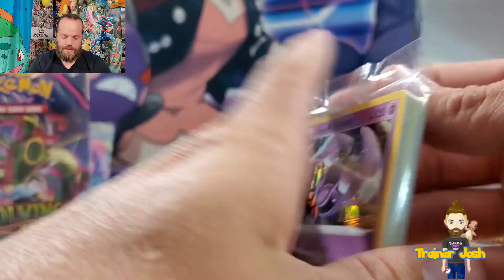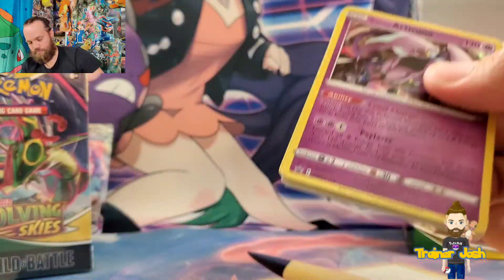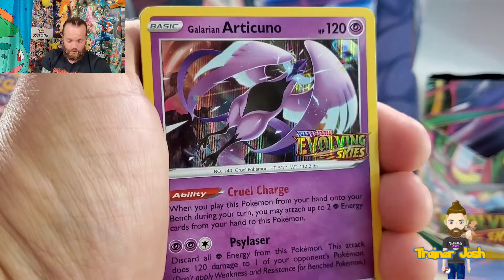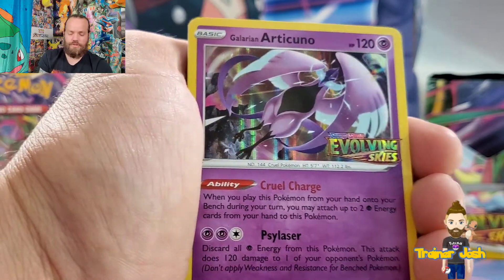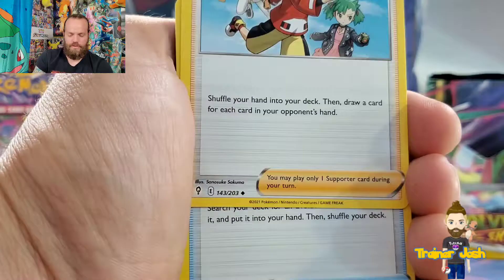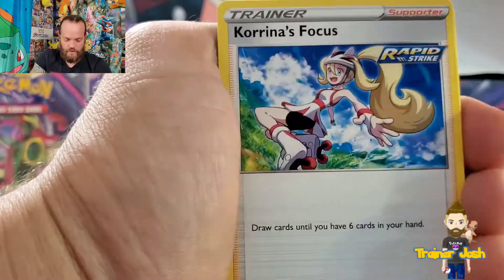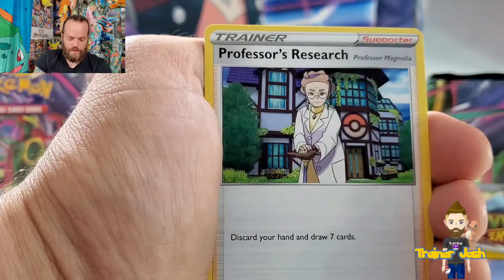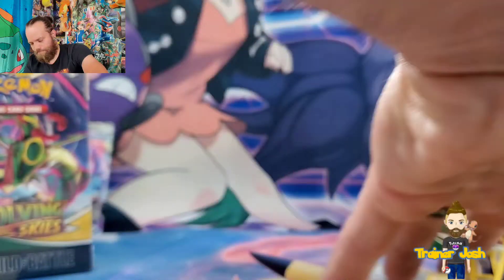I'm going to go ahead and open this up so we can see what comes with the Articuno pack. Look at that — it's really gorgeous, actually a beautiful card. I don't know how playable it's going to be since you can only attach the energy to this Pokemon. Oh, there's a full art Copycat in this set — I want that card so bad! Evolution Instance, Poké Kid, Kareem's Focus, Fletchling, Fletchling, Fletchling, Fletchender, Fletchender, Talonflame, Talonflame, Click Balls, Evolution Instance, Zinnia's Resolve, Poké Kid, Research, Zorua, Zorua, Zorua, Zoroark, and Zoroark — three Zoroarks! Not bad, that's pretty decent.